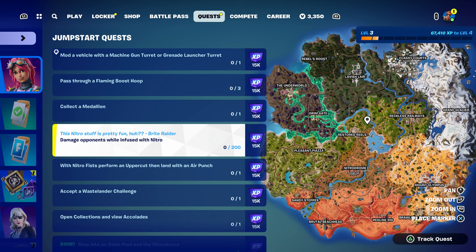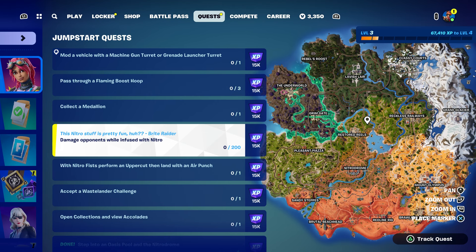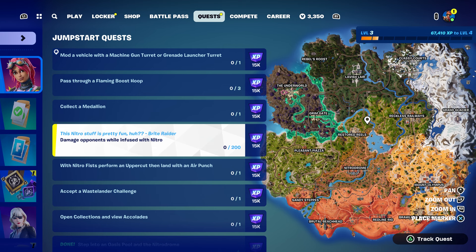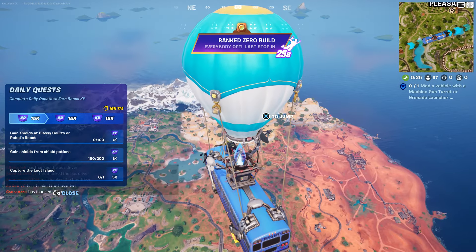Also, damage an opponent while sprinting with nitro — I'm going to show you the location where you can complete that. You need to basically deal damage to an opponent, which could be an NPC. I'm assuming you can use it for NPCs, but I'm also going to show you exactly where the location is so you can complete that challenge.